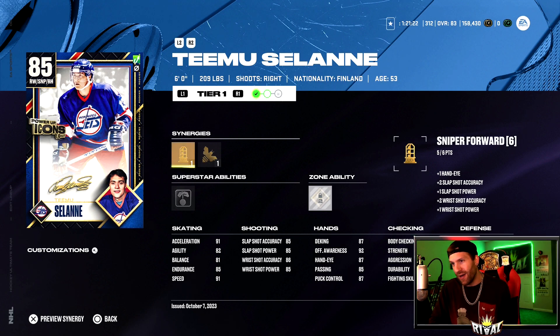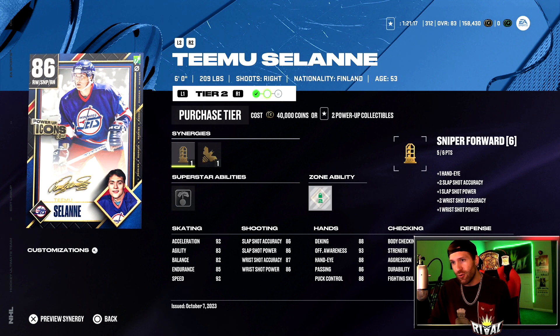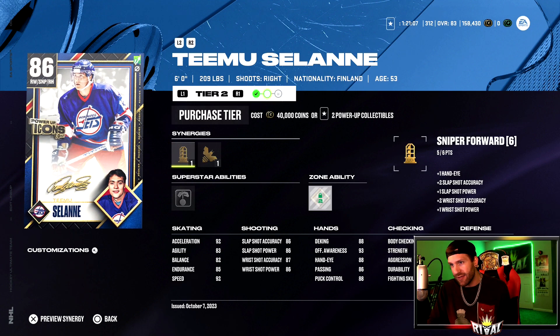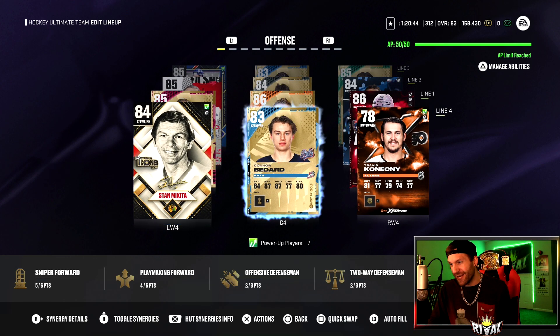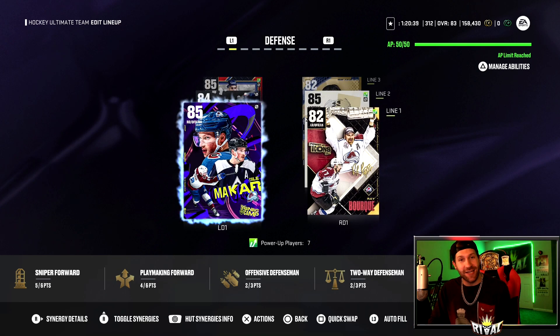Our line three is Timo Salani — loving this card. Not all of these cards are powered up; some of them can go up, I just don't have the power-up collectibles. He's an 85, 91 acceleration, 91 speed. If I were to power him up only to tier two, he does get that plus one on acceleration and speed. Line four has a little Blackhawk action with Makita and Bedard, and Connekney from our starter pack.